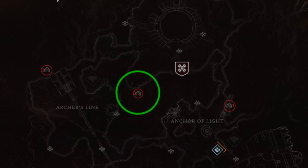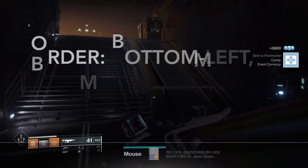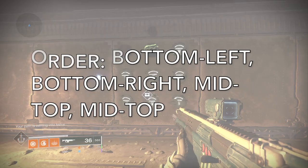Over at the Hellmouth, shoot top right, mid left, middle, mid bottom, bottom right, bottom right, mid bottom, mid bottom. And finally, Anchor of Light: hit bottom left, bottom right, mid top, mid top. Once you've Nathan Drake'd all the chests, you have to go to the Pit of Heresy dungeon.